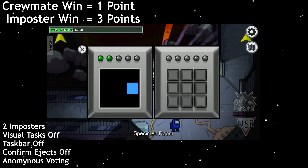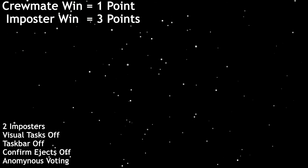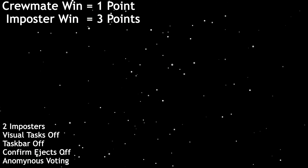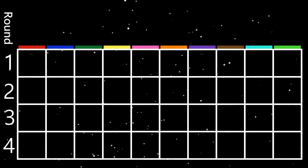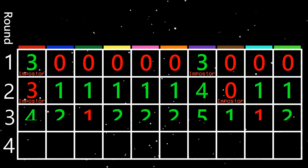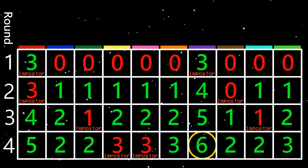If we have just 10 players, we can have a very simple format: 2 imposters, recommended settings except for visual tasks off, confirm ejects off, anonymous voting on, and taskbar off. We keep playing rounds until 1 player gets 6 points — that player wins. If multiple players get 6 points at the same time, the entire group keeps playing until there's 1 player with more points than the rest.